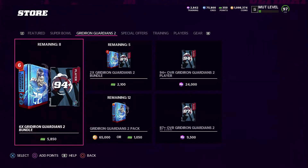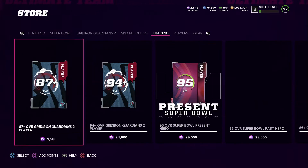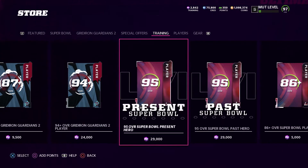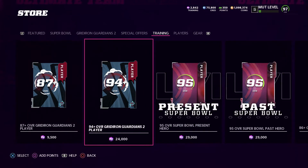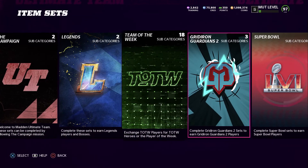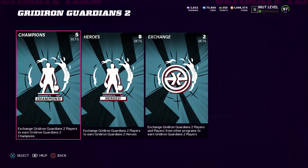I'm not touching bundles today because I'm waiting for tomorrow for the Ultimate Legends - that's going to be a lot of fun to pull for. In the store you have an 87-plus Gridiron player for 9,500 or a guaranteed 94-plus for 24,000 training. If you can pull 97s out of there, you're golden.